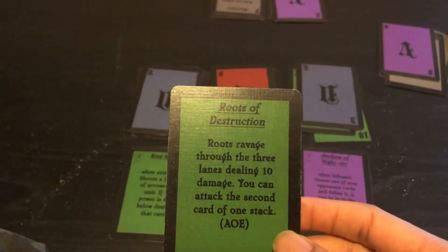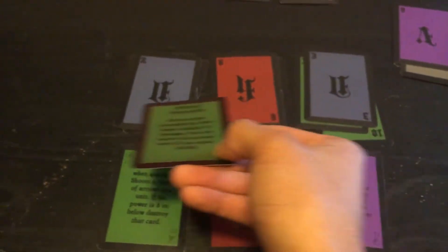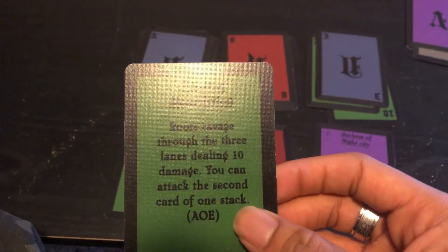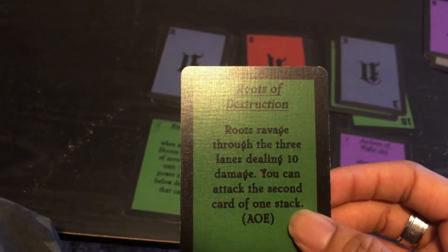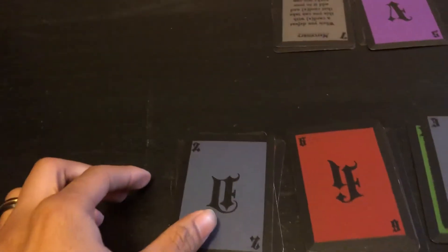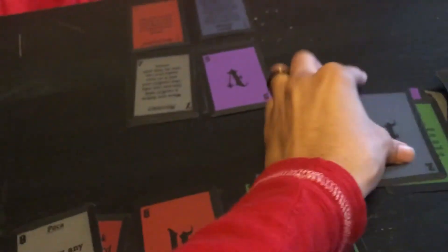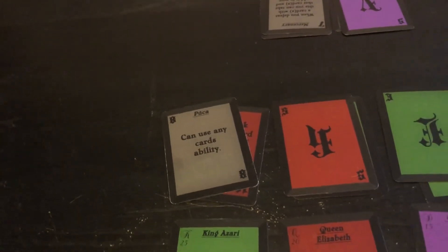She's going to attack me with Roots of Destruction — this card travels through the three lanes and does 10 damage to each of my cards. Since it's an AOE card, it does not do bleed damage. Bleed damage is the remainder from what you attacked with — as seen earlier when I attacked with the front line card doing 20 against those two eights (totaling 16), the remainder carried over. So she destroys my six and my three, and one card under. My opponent chose the Puka, so the Puka goes.